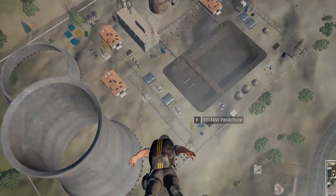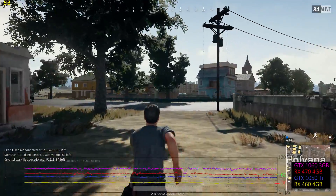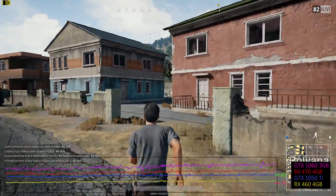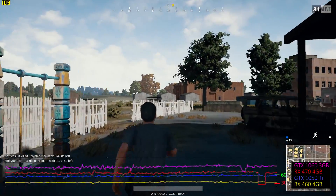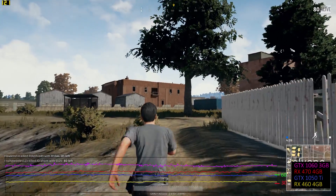Let's skydive right into our entry-level graphics cards. Normally the RX 470 outperforms the GTX 1060 3GB, but Battlegrounds clearly favors NVIDIA's GPUs. Performance is at least reasonably consistent, though AMD's 470 shows a few stutters during the test sequence. If you're gunning for 60 frames per second or more, budget GPUs will need to drop to the very low preset, and even then some of them will come up short.